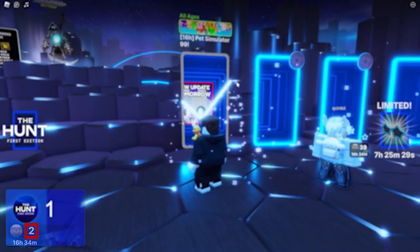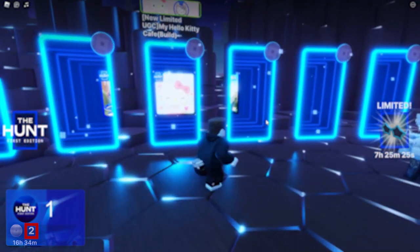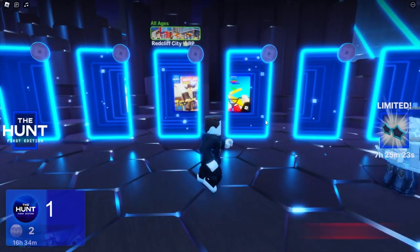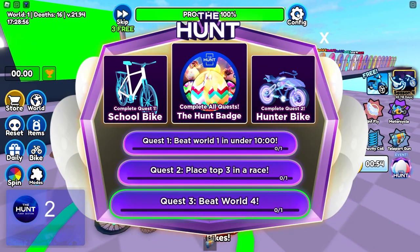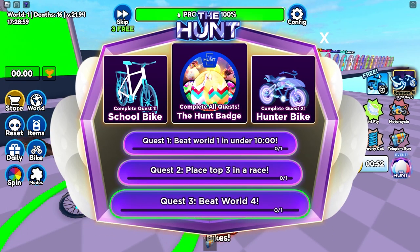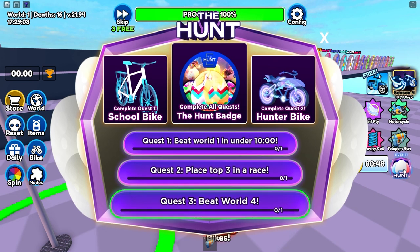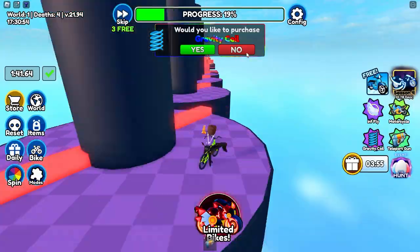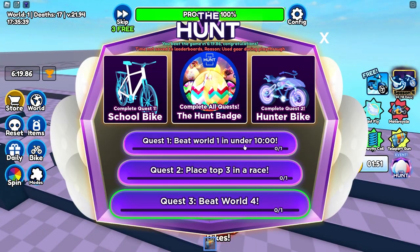When I journey back into the hub, I have 2 badges. This is because I joined Pets of the Land and instantly got the badge for reaching area 20 before. The next game I chose is Obby but You're on a Bike, which has 3 quests for the badge: beat World 1 in under 10 minutes, place top 3 in a race, and beat World 4. However, beating World 1 in under 10 minutes is very difficult, and items weren't allowed either, although they did allow them later.